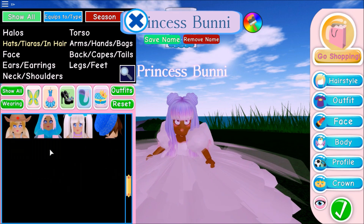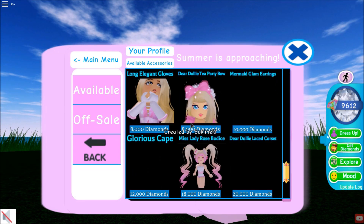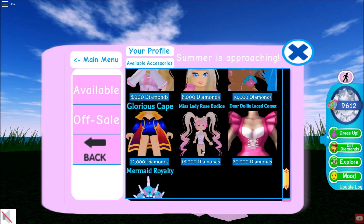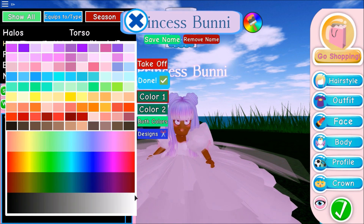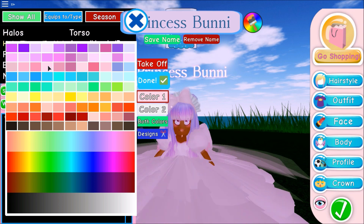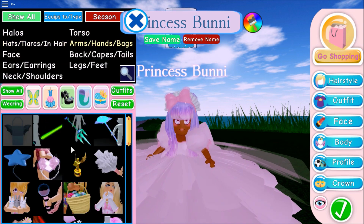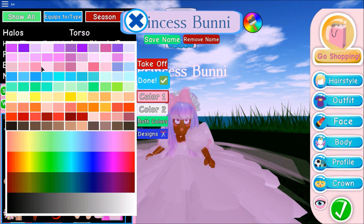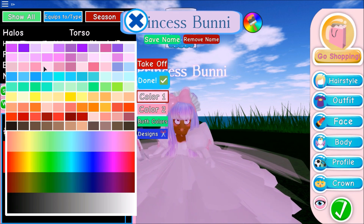I don't want to use the double bows since I use them every single day. I'm going to buy the Dear Dolly Tea Party Bow — it's going to take all my diamonds but I'll farm later. Oh wow, I didn't know it had that little ruffly part in the back — that makes me not regret buying it at all! For arms and bags, we'll use Long Elegant Gloves — light pink as color one and dark pink as color two. And we got the Lovely Wand recently!